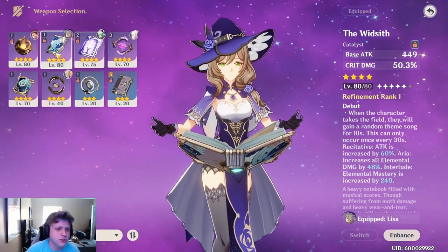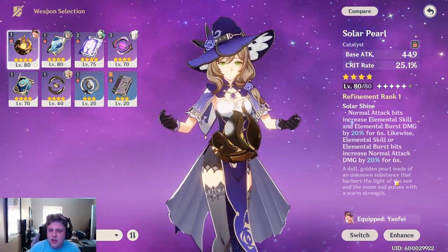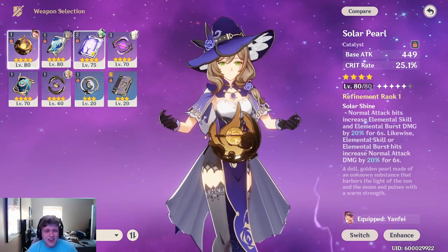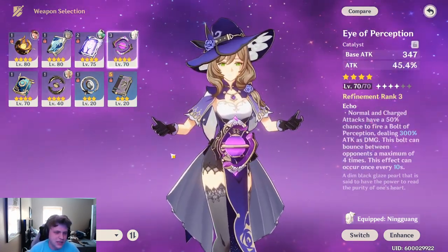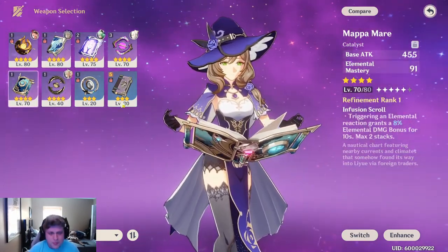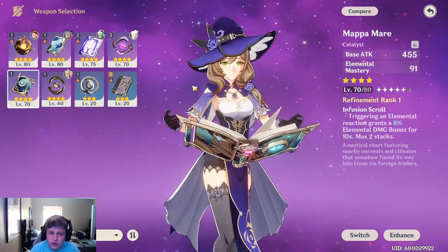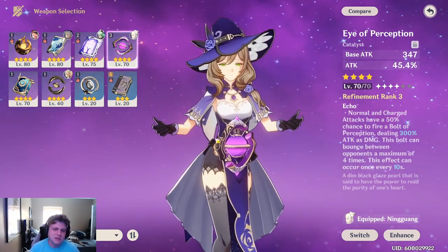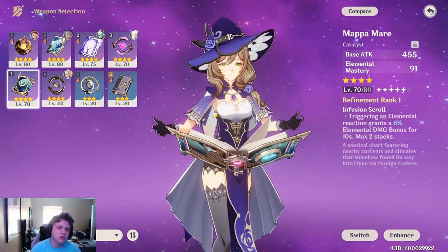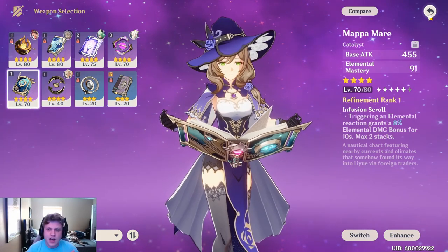As for alternatives, you can do something like the Solar Pearl — crit rate substat is very good, and the passive is not bad. After that, honestly, a lot of catalysts aren't very good on her. Eye of Perception is pretty decent, and Mappa Mare is also pretty decent. Other than that, you really want to shoot for either Widsith or Solar Pearl, with Eye of Perception probably next best, and then Favonius Codex or Mappa Mare as last resorts. If you have a five-star catalyst, go ahead and use that.